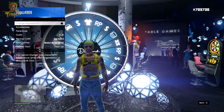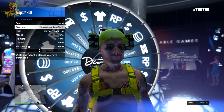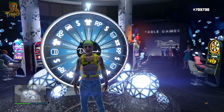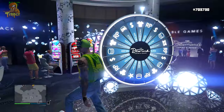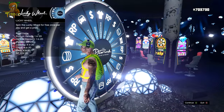From there, scroll all the way back up to style, go to accessories and just change one accessory real quick to actually force save the game. You'll know you've force saved the game by looking at the bottom right of your screen — you'll see a little loading circle, the little orange circle. From there you're good to go. You can close your interaction menu and enter the lucky wheel.